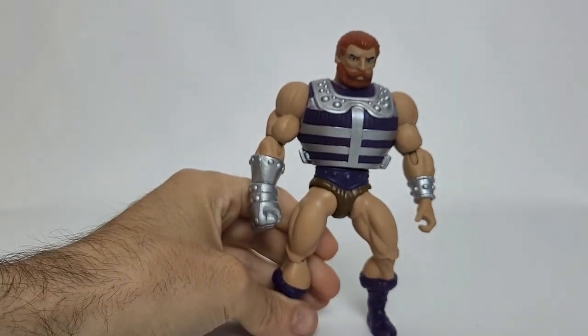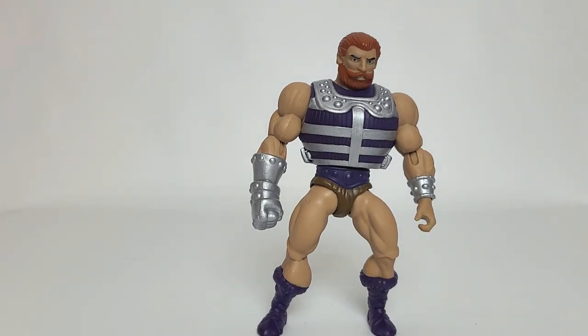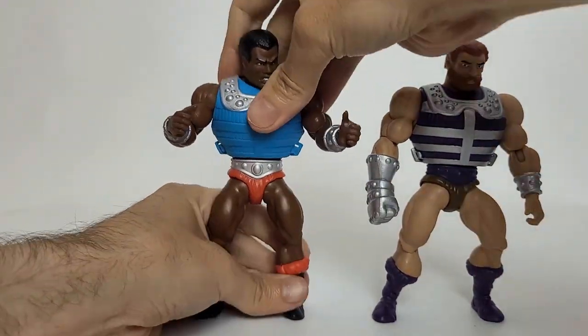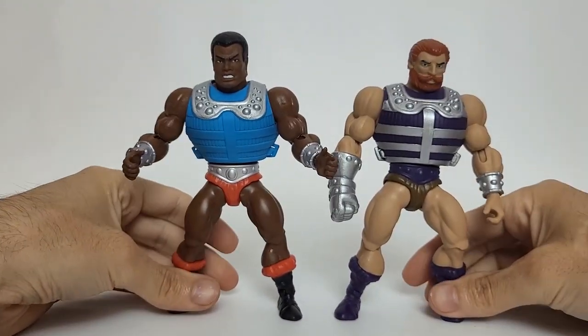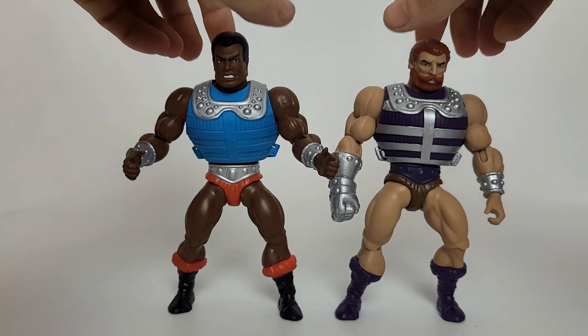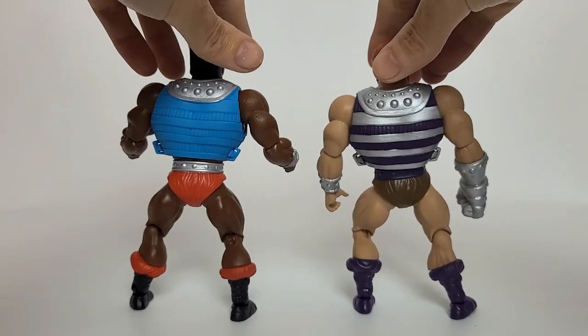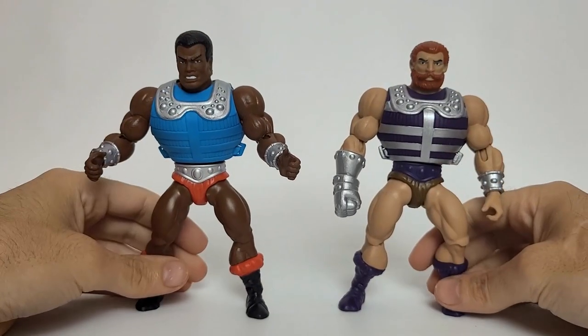We are going to do a character comparison. Since we looked at Clamp Champ's armor, let's put him together and do a side-by-side. Here we've got our front view, side view, and back view of Fisto and Clamp Champ. I love the colors of Clamp Champ — the red loincloth and that vibrant blue. That's what we've got for our Fisto comparison.